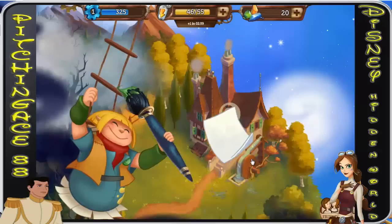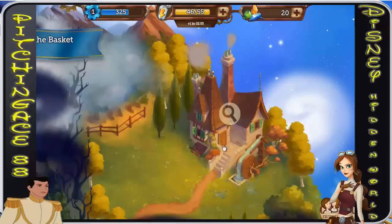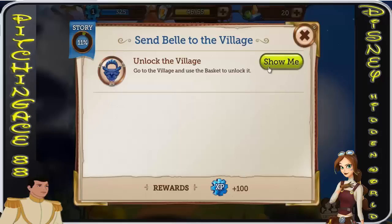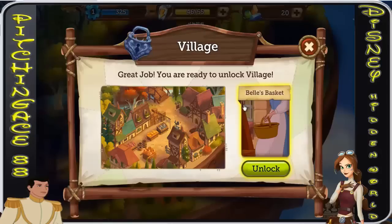Let's craft her basket — it's going to take five minutes. Let's ask the inklings to hurry up so we can collect now. We've got our basket! Now I can go to the village. We unlocked the village, and I'll be showing you guys the village in the next video. This has been fidgetgames88, over and out.